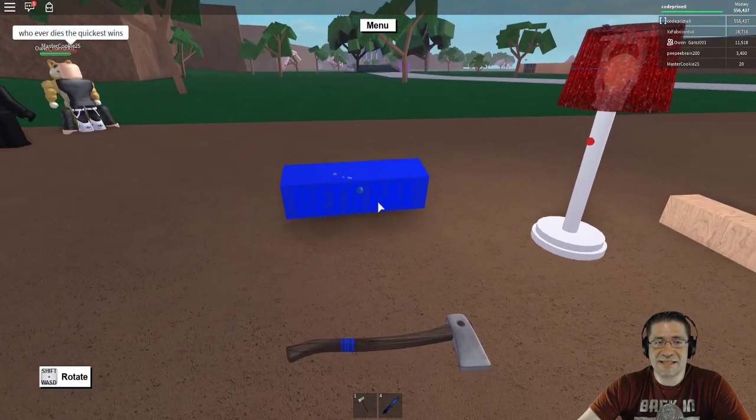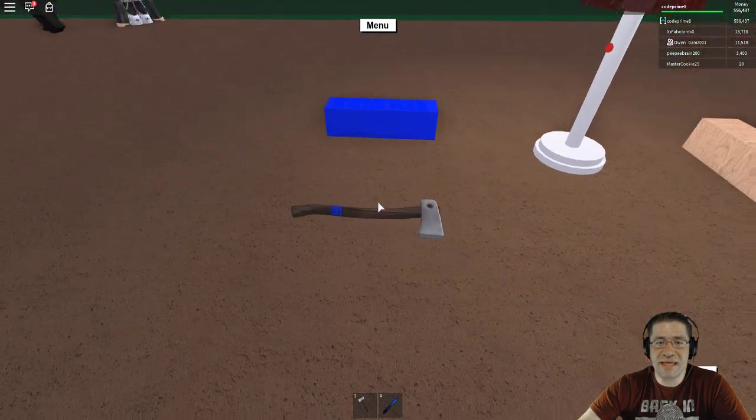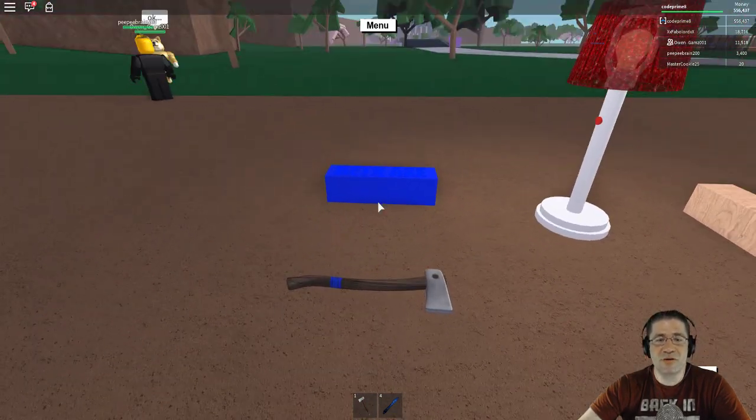The Beta Axe itself in-box will go anywhere from $15,000 to $20,000. The out-of-box can run anywhere from $2,000 to $6,000, depending on who you're buying it from.